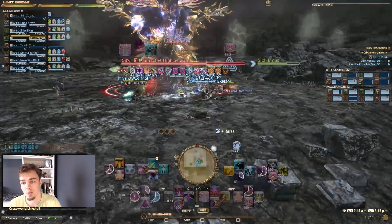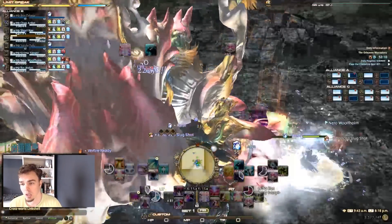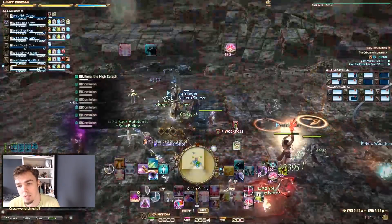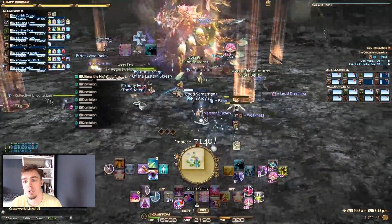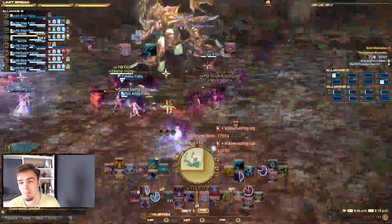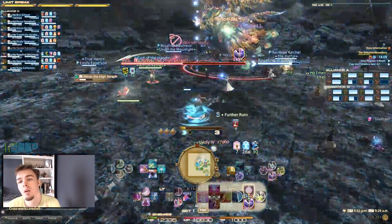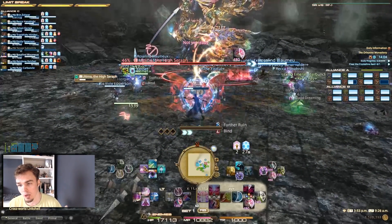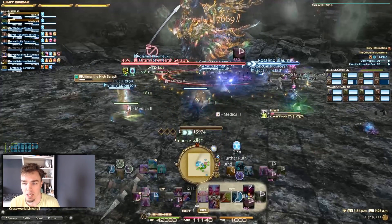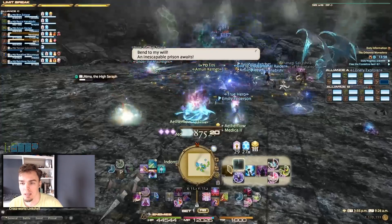Now we start putting up the demigods, we start putting up everything else, and we just start layering everything we've done. As long as somebody knows that on those arrows somebody needs to be following them and standing on them so they can absorb what's coming down — as long as everybody is doing what they need to do from the previous boss fights in the Alliance raids up to this point, it is all just rinse and repeat. But the hard thing is it's rinse and repeat, but you're overlapping them more and more at the same time. You've seen every mechanic once, but now can you do two mechanics, three mechanics at a time?